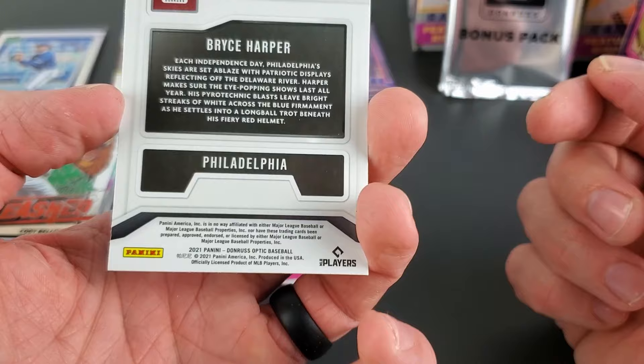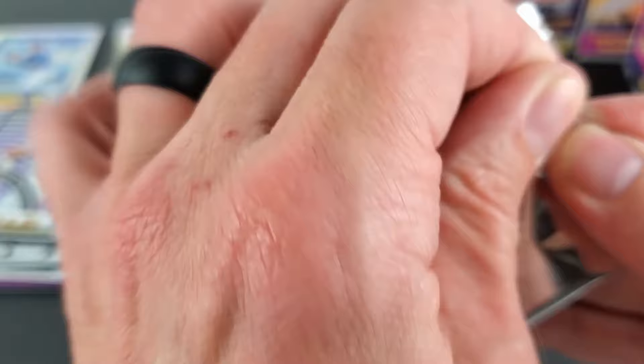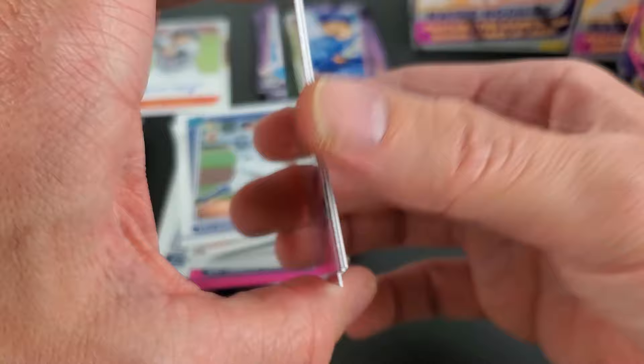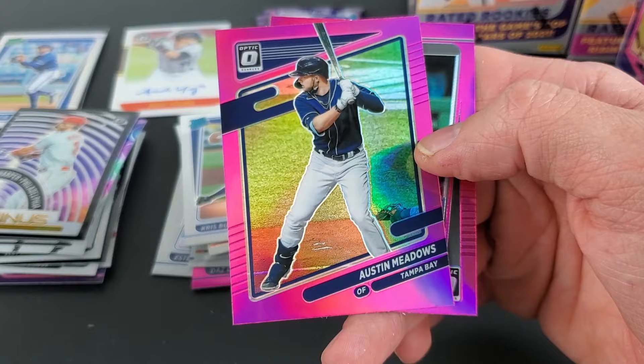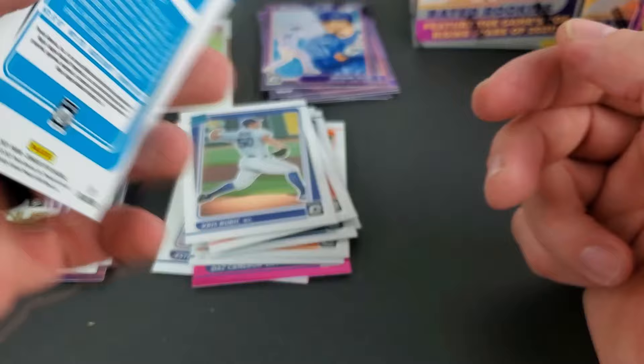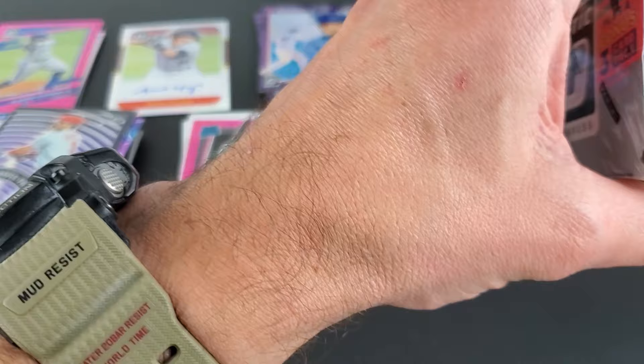Bryce Harper and Philadelphia — do they have any T-Minus, any relation to the aeronautical space program? Not quite sure. This bonus pack — there's a Nick Madrigal, who's no longer on the White Sox, got moved around. We have a Vladdy Junior — obviously we all know it. He's on the Cubs now; he was a big one until he got hurt this year.